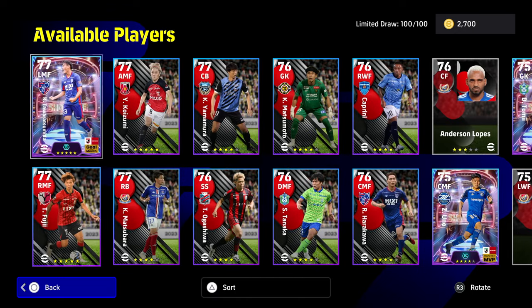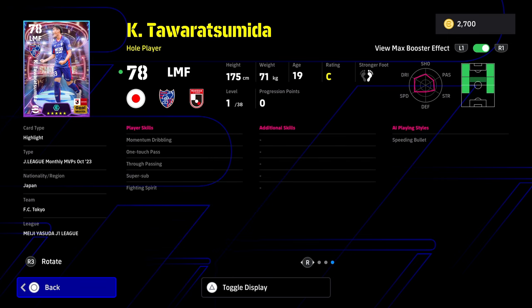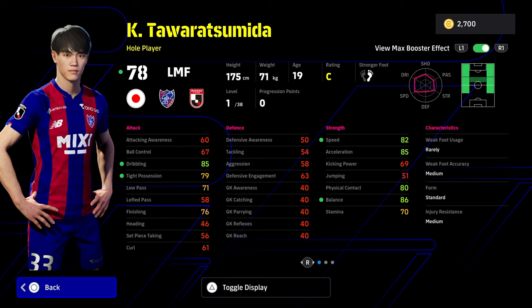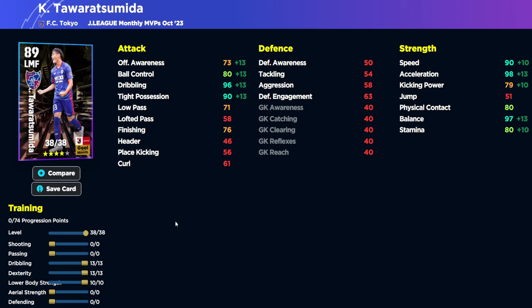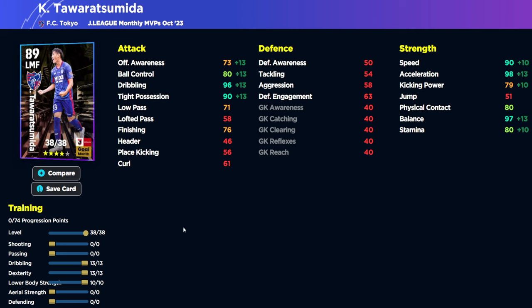This guy's name is Tawarat Samida. His booster is the same ball-carrying one, and he's got one touch pass and momentum dribbling. He would probably be my pick of the selection — simply because he's got so much pace and his dribbling is in the 96 zone. With the build, you've got maxed out speed, maxed acceleration and balance, and nearly maxed dribbling. It's a really nice card, but he can't pass well even though he's got one touch pass and true passing. Again, a bit of a strange card.